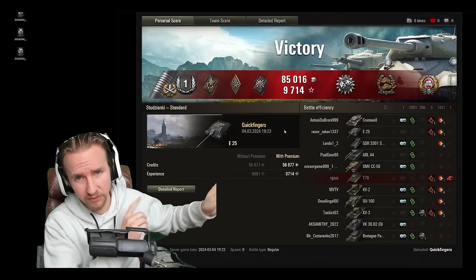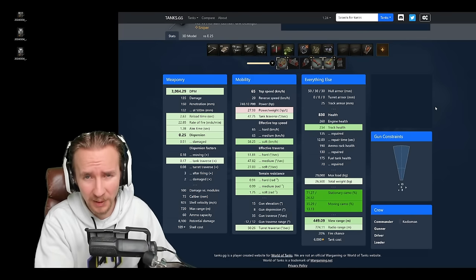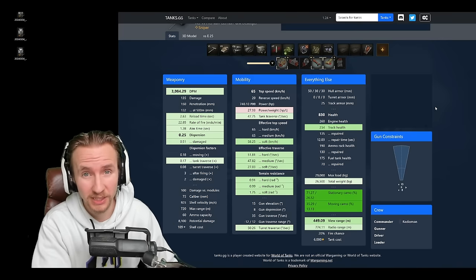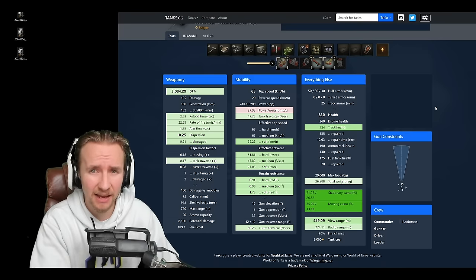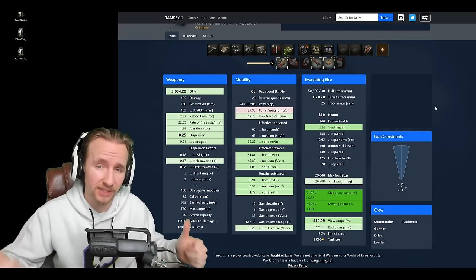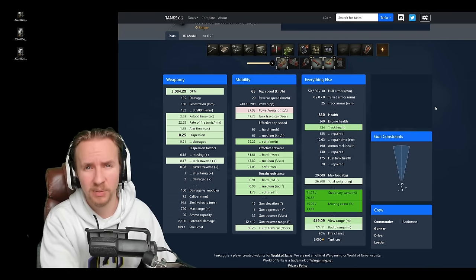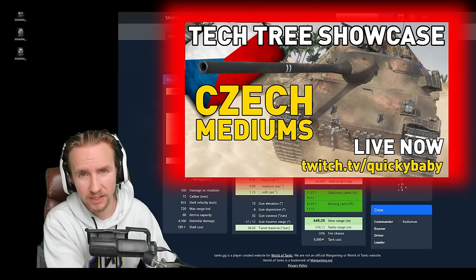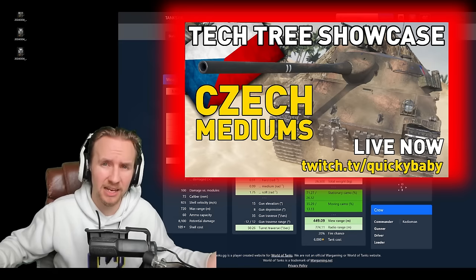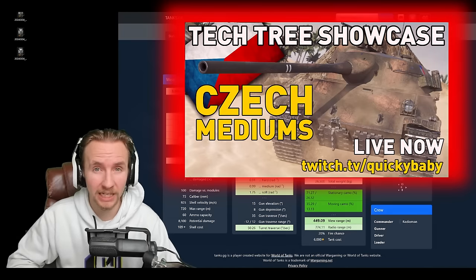All in all the E25 is an absolutely filthy vehicle in World of Tanks — if you want to copy my build and give your opponents no hope at decent distances, I'll leave it in the description down below. Anyway ladies and gents, boys and girls, that was it for today — filthy baby, three marking an incredibly disgusting tank. Really hope you enjoyed this video. If you're watching on Sunday, there's going to be a tech tree showcase on Twitch of the Czechoslovakian mediums, currently top of the tree, so come along and see some of the highest burst damage in the game. Thank you so much for watching — you've been epic and hopefully I'll see you soon.